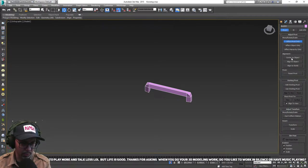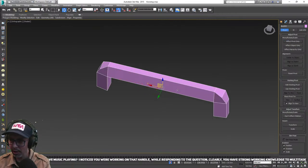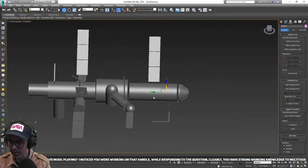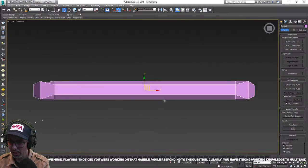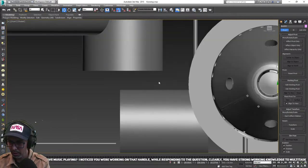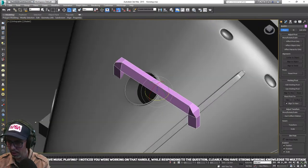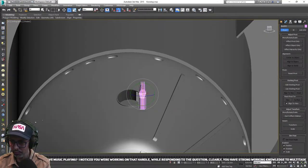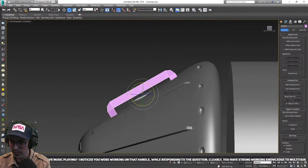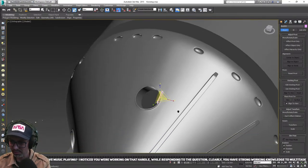I noticed you were working on that handle while responding to the question — clearly have strong working knowledge to multitask. Yeah, I've only got a pretty basic set of tools that I know how to use in 3D Studio, but I know those ones quite well and I've got all the shortcut keys set up for them. The other thing is I enjoy working in it, and I think that is the key — if you want to get really good at anything, you have to love doing it. It's one thing to say I'm going to push myself to learn this, but if it's a grind the whole time, then it's no fun.